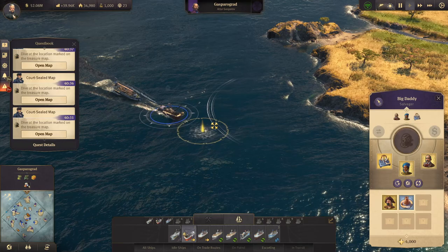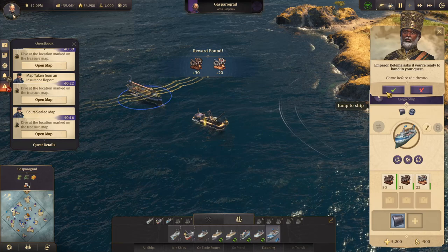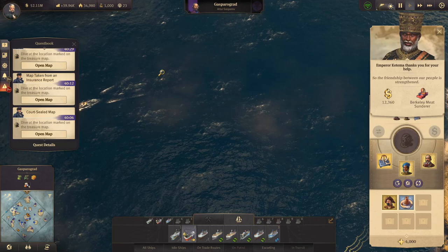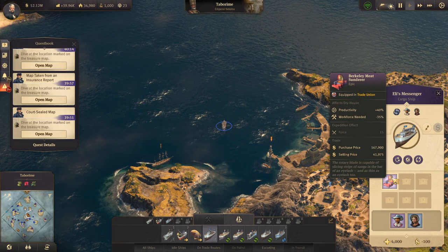I forgot to mention about the research points — should probably talk about that. Just once we get this item. No item this time. Dropping off those pocket watches. The friendship between our people is strengthened. He's given us a Berkeley meat sunderer, which affects dry houses for 40% productivity, reducing 35% of the workforce needed. I'm not really planning on doing anything with it — the dry houses are the ones we have embedded in the city.